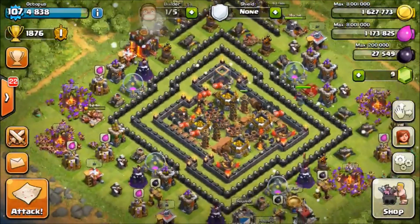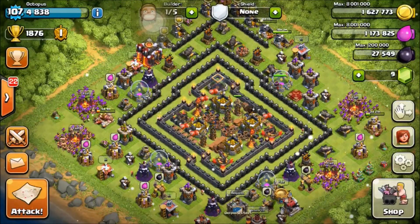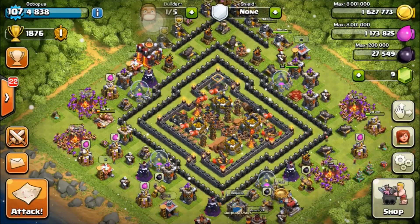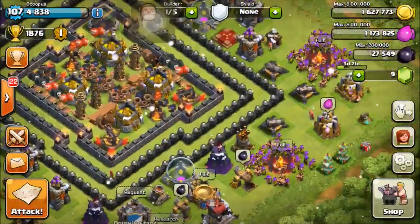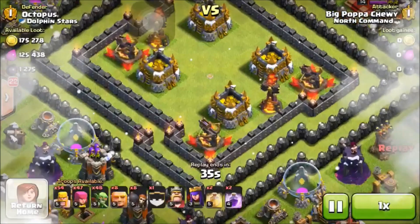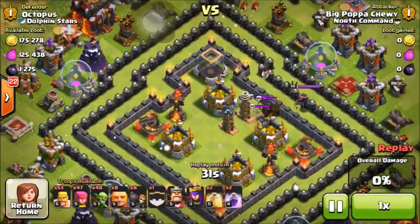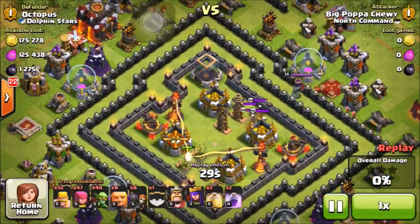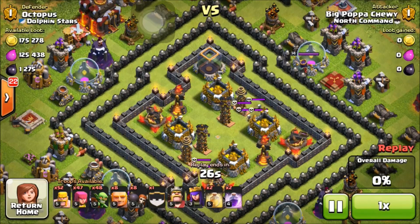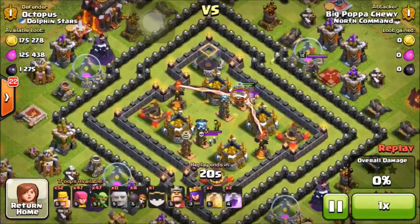Yo guys what's up, it's T-Bot here and today I'm going to show you an epic troll base for a Town Hall 10. I just made it myself and basically the trick behind this is that there's an opening in the center of the base and I have a ton of traps. This guy's name is Big Papa Chewy and he's gonna send in a troop just to see if there are any traps in the middle, and he just decides to put all his troops in the center — and he's gonna get absolutely wrecked.